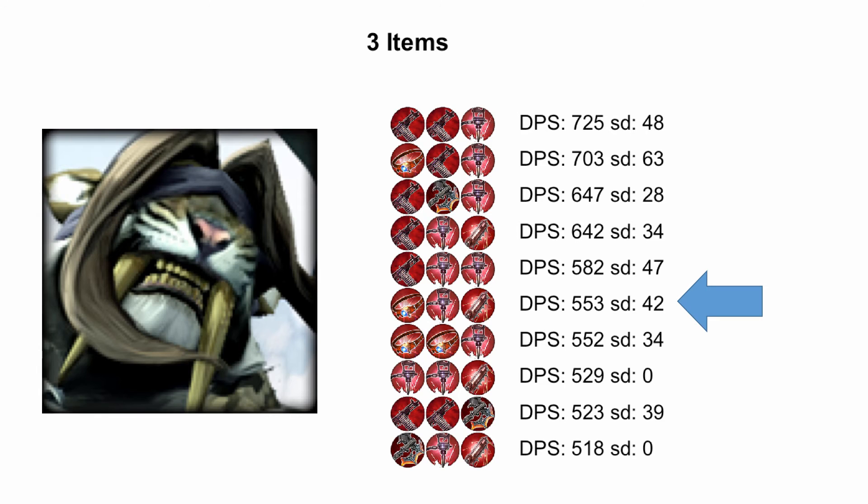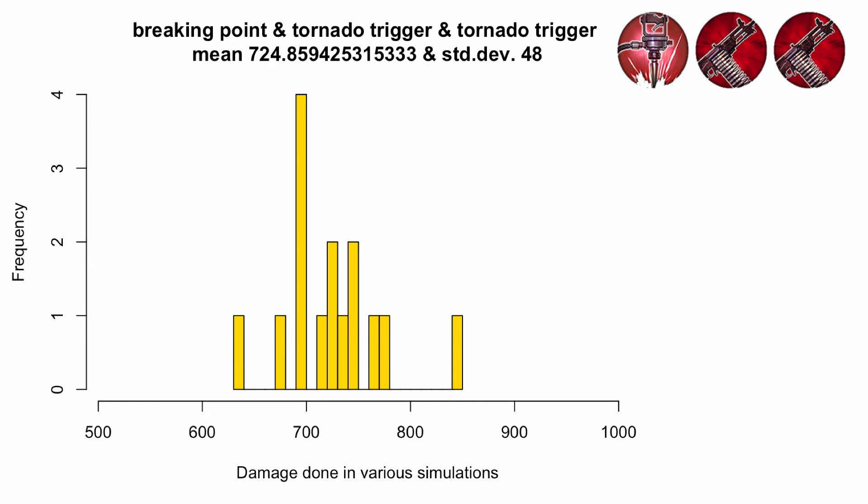What do these standard deviation numbers actually mean in practice? If you want to see the exact histogram of damage per second and how likely it is, here it is for that top build as an example. This is not the precise distribution — it's a sample from the 15 simulations I ran. So you can expect some times in which a second goes by and you do only 625 damage, and other times as much as 850. It varies, as you can see.